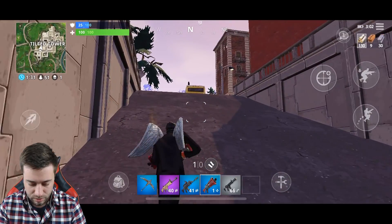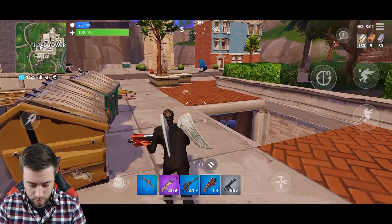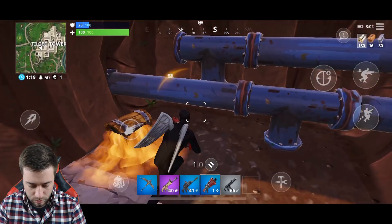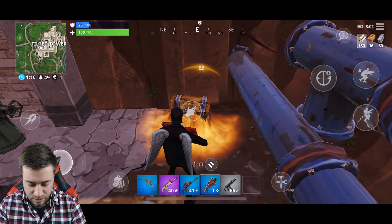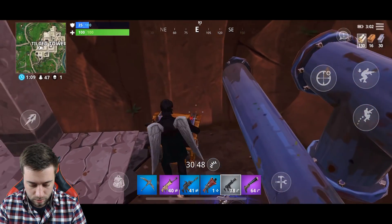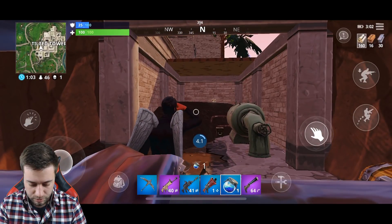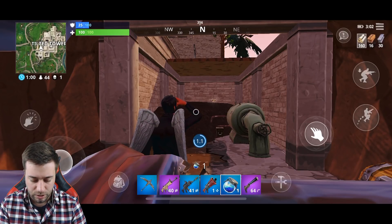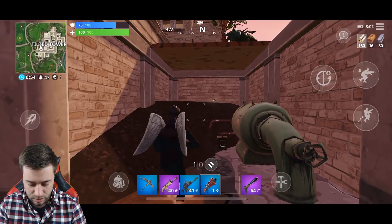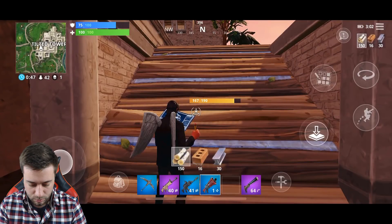I only have one shotgun shot left. I heard a chest — it's right there. If you just stand next to a chest and point at it, it opens up pretty easily. Let me pick that up. Drink it real quick — you just tap to drink, just like you would shoot. You just tap the right screen and that's how that works. Let's get the shotgun out so we can get a jump on somebody.